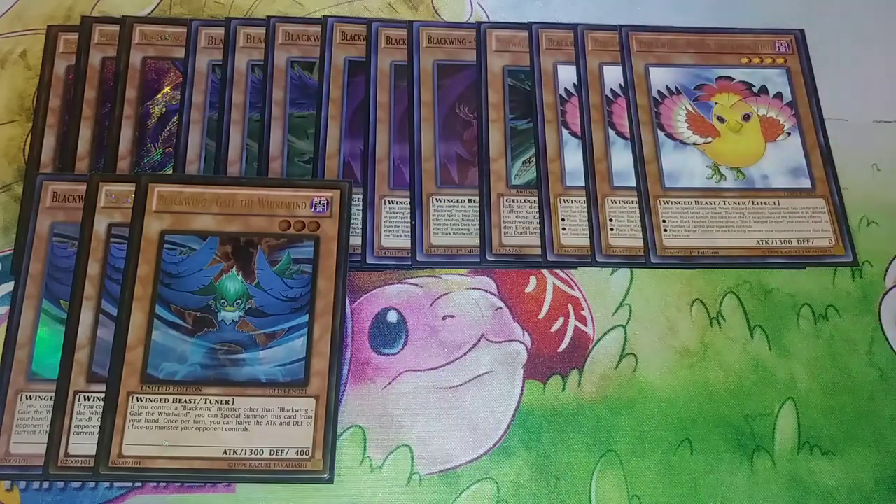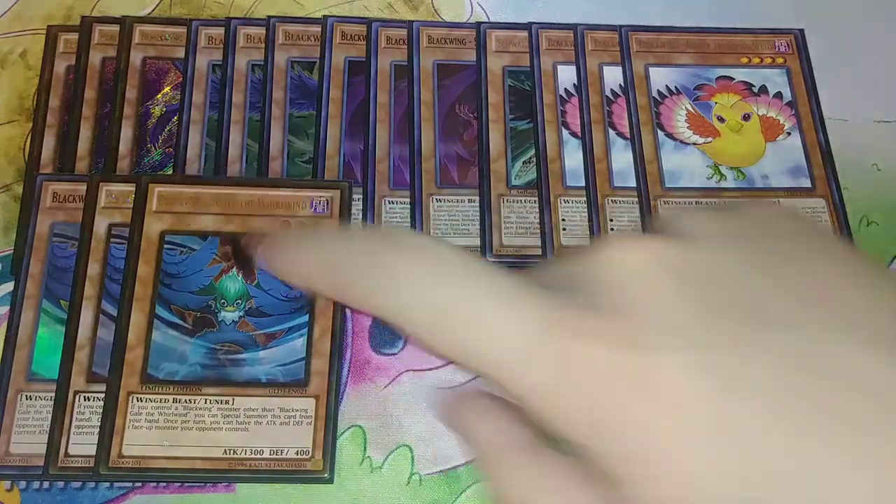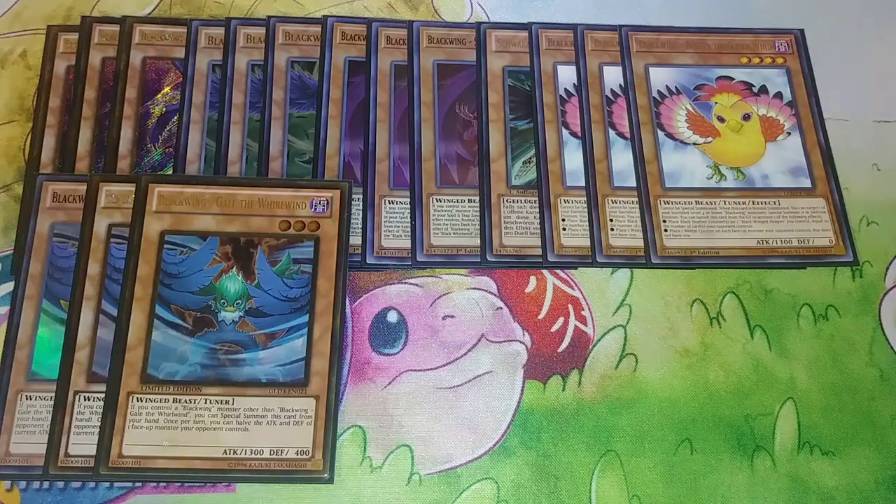Then I play 3 copies of Gale the Whirlwind. I know some people play 2, but I really think Gale is a good 3-of. It halves an opponent's monster's attack, and if you control another Blackwing monster you can just special summon it from your hand. It's easy to search at 1300 attack, and it's a good opening card. If you open Gale and a Blackwing monster you can summon out Armor Master really fast, and sometimes opponents don't have an out to Armor Master because you can't be destroyed by battle. For instance, in round 1 against Chaos Max, I put Armor Master on the field with Gale and Bora in hand first turn and just won.